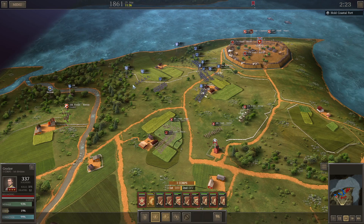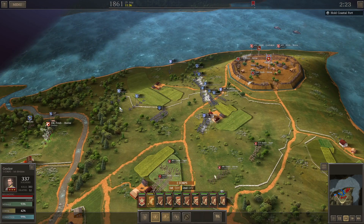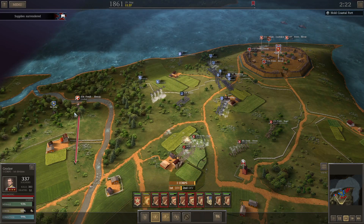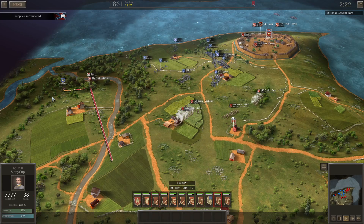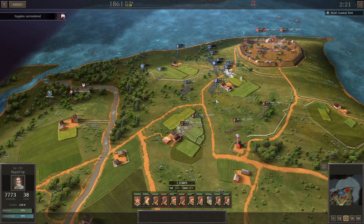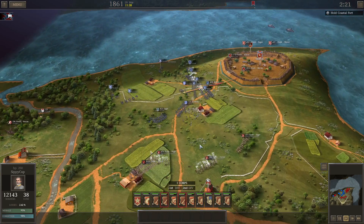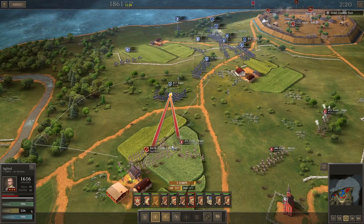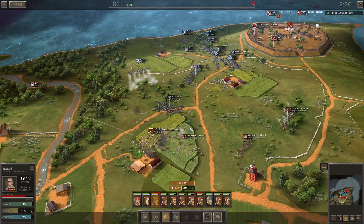I don't want to rush this cavalry into these guns, but we might end up doing that because this is shaping up where everybody who could help is just a bit too far away. We're going to send him to chase that general, get these supplies out of here, and hopefully those two brigades will be here soon. Tell these guys to run, get them in there quickly, and try to get a volley off.